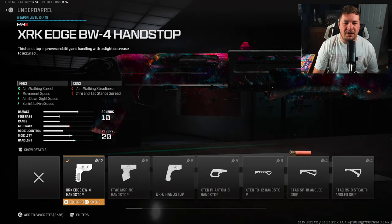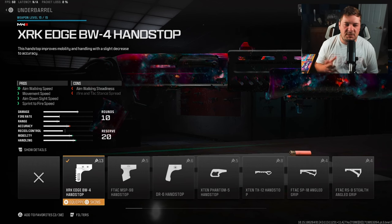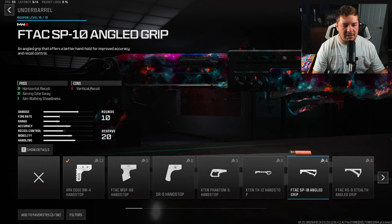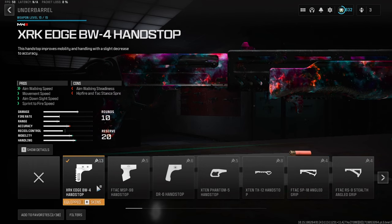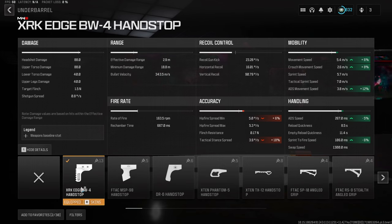For our under barrel, we have the XRK Edge Handstop to give you aim walking speed, movement speed, aim down sight speed, and sprint to fire speed — again touching on the aggression and mobility here. It's not going to be as extreme as the other two attachments, but it still does a good job. You can see 6% movement, 8% crouch movement, 12% ADS movement, 5% ADS, and 6% sprint to fire. All of this does end up adding up at the end of the day.